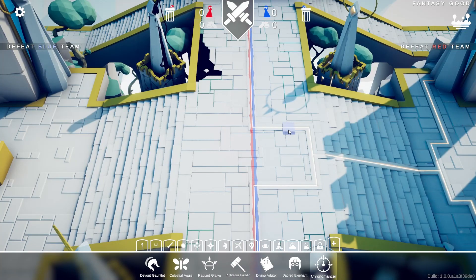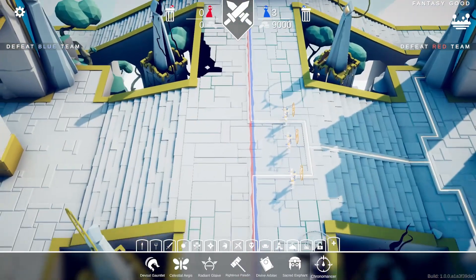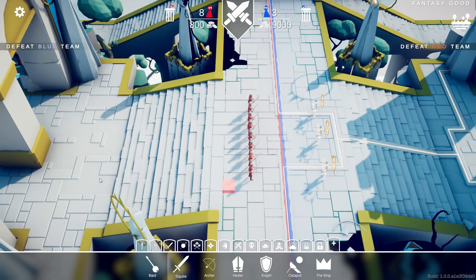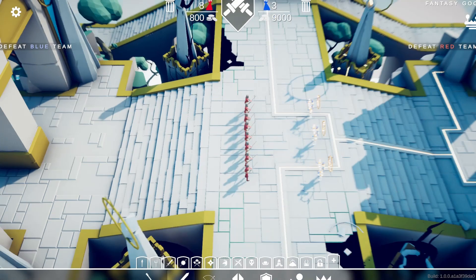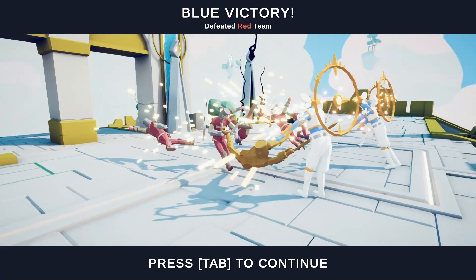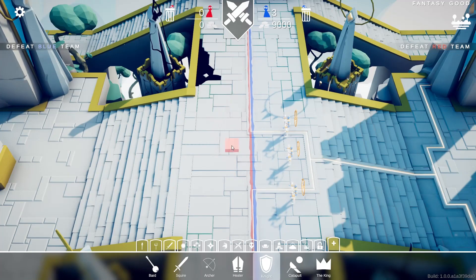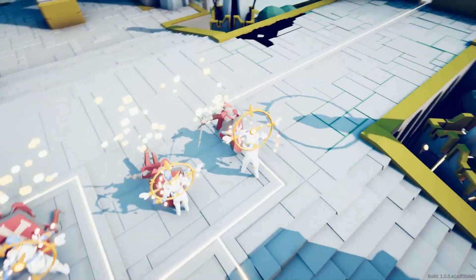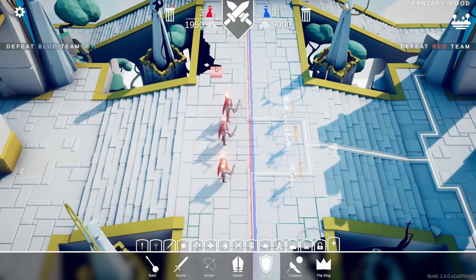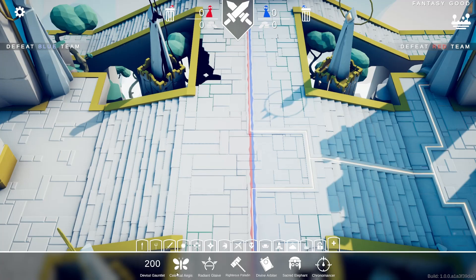And then the Chrono Maincer — looks like a god. Let's add some squires. Oh — it freezes them in time! That's so cool. It really freezes them in time. It must be a cool unit in the campaign if you use them. That's all the good units.